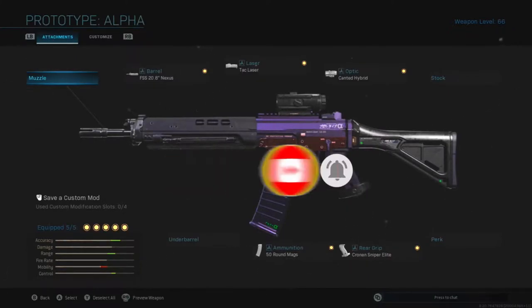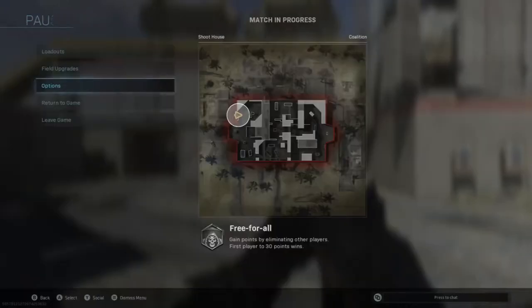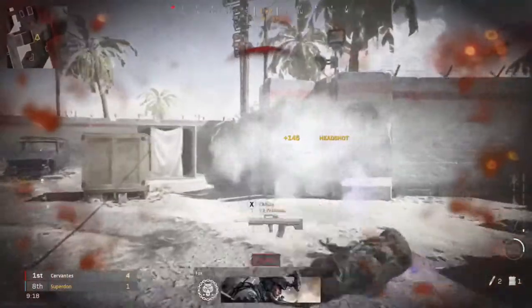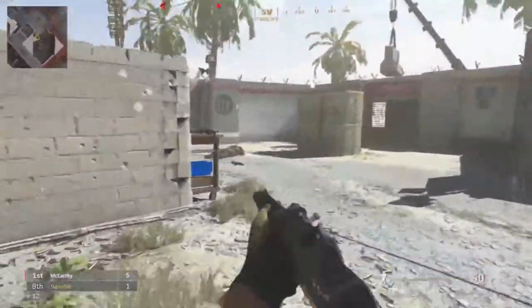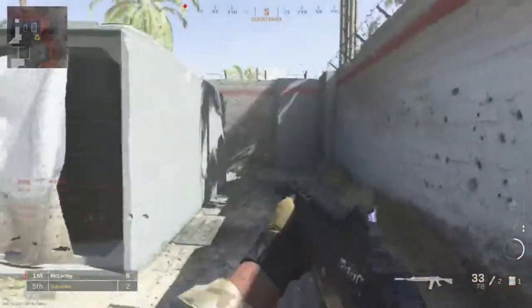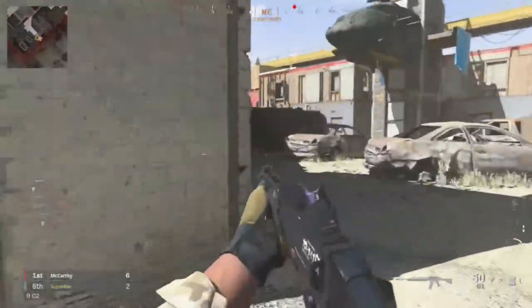Alright guys, so this is going to be a first match playing with aim assist disabled. You guys are going to see the difference on how much it makes with aim assist disabled. As you can see, I have really shaky fingers and I'm trying to get those headshots in, but with aim assist disabled you guys can see the difference on how much it makes.